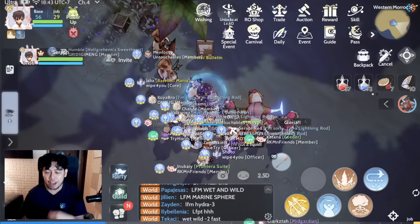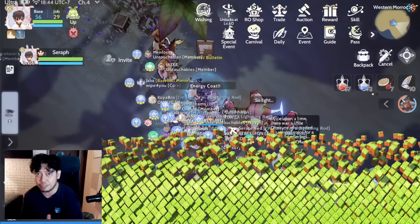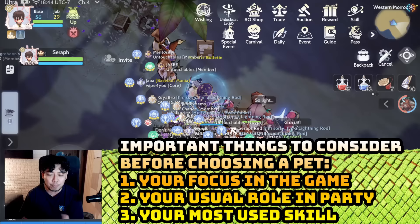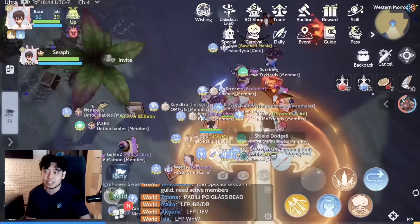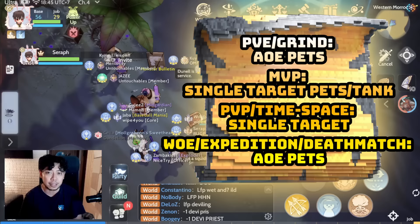When choosing the best pet for your class, you have to consider a lot of things. Number one: what's your main focus in game? Is it going to be PVE grinding, MVP, or mainly PVP? If it's more on grinding PVE, you should first be taking AOE pets. If you are leaning towards MVPs, single target pets are better, or a tank pet. For PVP in War of Imperium, expedition, or deathmatch 3v3, AOE pets are still better.